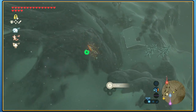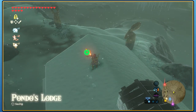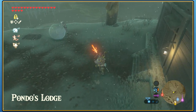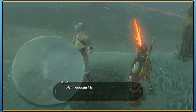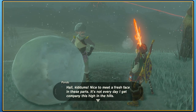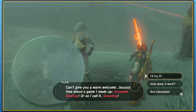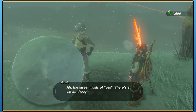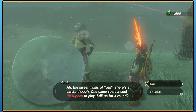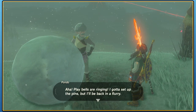Of course we've got to find a certain horse as well at this point and take a picture of it. Hello — making a snowball. I reckon you're going to probably tell me about what I just did. 'Hey old kiddums, nice to meet a fresh face in these parts. It's not every day I get company this high in the hills. Can't give you a warm welcome, but how about a game I made up? Snowball bowling — or as I call it, snowling.' I'll try it. The sweet music of yes. There's a catch though: one game costs a cool 20 rupees to play. Still up for a round? Sure. I've got to set up the pins but I'll be back in a flurry.